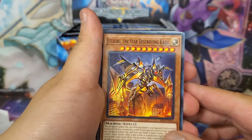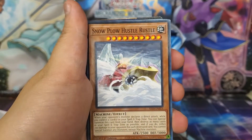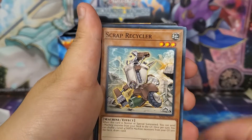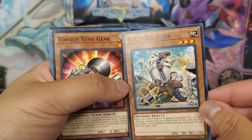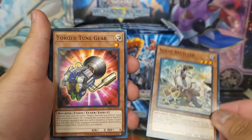We have our first big reprint which is Jizukuru, the Star Destroying Kaiju. I believe this is its first reprint. Then Snowplaw, Hustle Russell, Genex Ally Birdman, and Scrap Recycler. This is a really, really big reprint — it was reprinted before in Fist of the Gadgets but was extremely expensive. Now they're like $2.50.